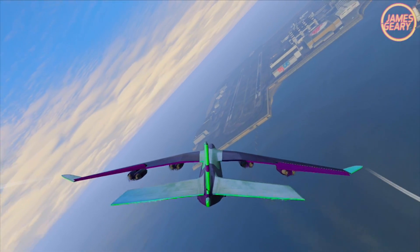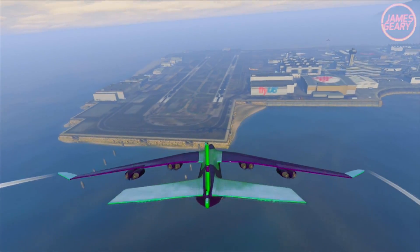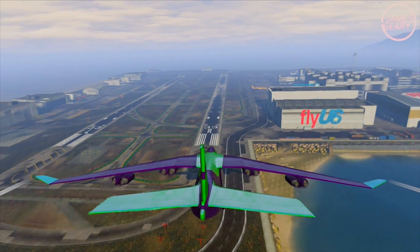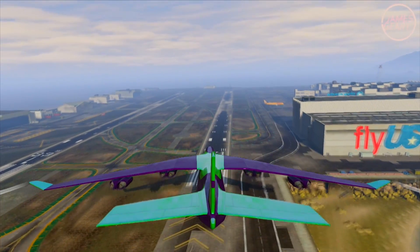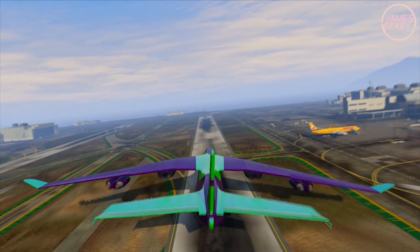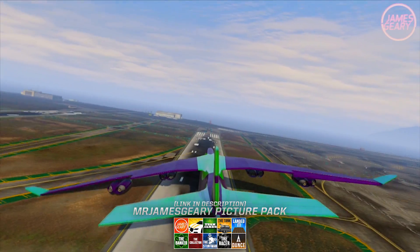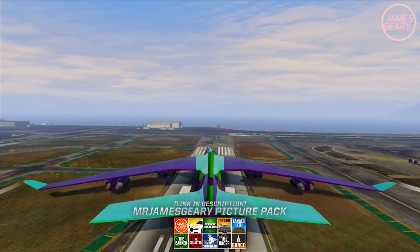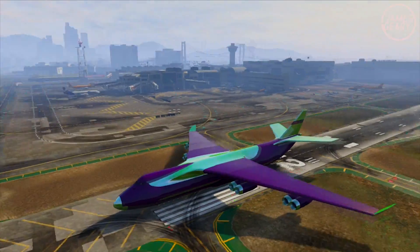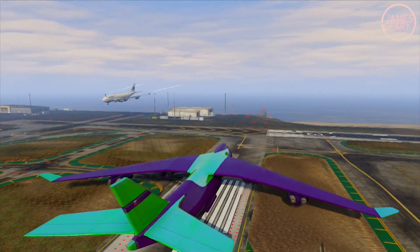Rockstar did make the 747 Jumbo Jet officially available online — well, kind of. It was available in the content creator for online, but the thing is you actually couldn't place it anywhere; it wouldn't let you place it on any of the airstrips, which was kind of odd. So once again it was there kind of teasing you, but you couldn't really use it. Typical Rockstar pulling a fastie on us. But who knows — maybe one day Rockstar will finally make that stuff available online, maybe with some of the new updates we'll finally see some sort of Cargo Plane game mode or Cargo Plane support online, because who doesn't like Cargo Planes?